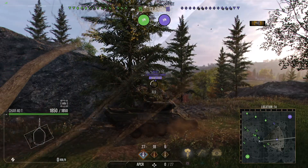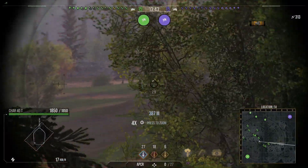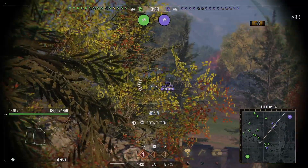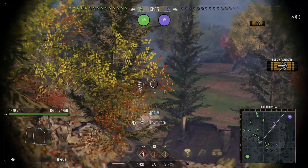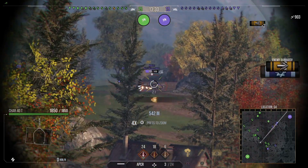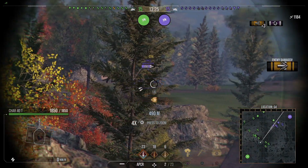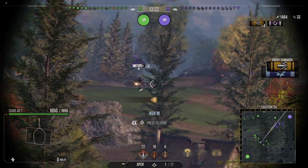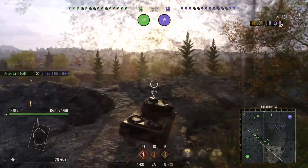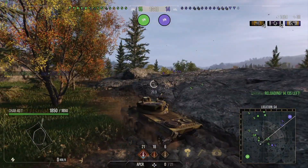You still have that really good 8 degrees of gun depression, and your turret accuracy during turret rotation has also increased. Overall: longer reload, less penetration, less accurate — but these are marginal trade-offs to gain alpha. That's why I'm featuring both guns, because it depends on you. Do you want to run the 90mm, or do you want to run the 100mm and get that more potential clip damage?